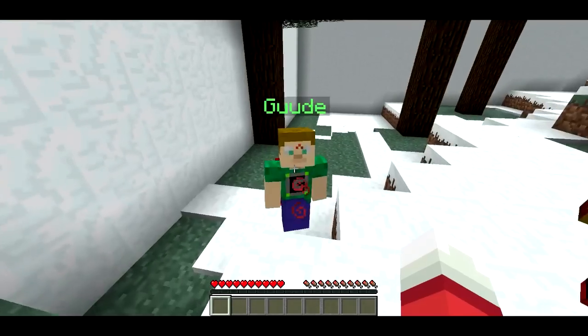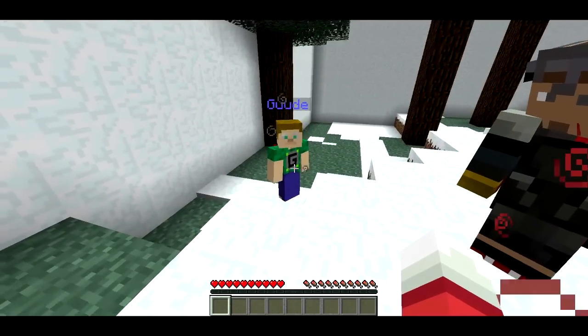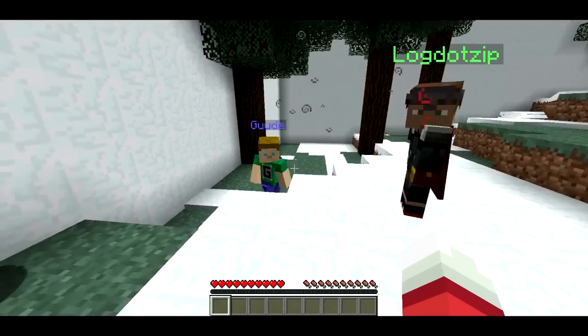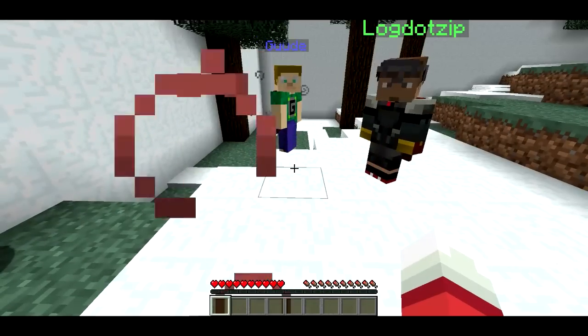There's one thing though: if you jump around while you're frozen, you're able to move. Go ahead and try moving around. Yeah — you're actually able to move pretty quickly, and there's just no way I could really make it work so that the player couldn't jump around. So the rule is: don't jump around if you're frozen.